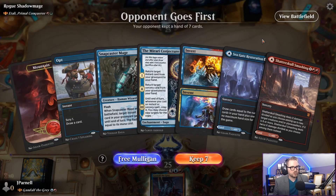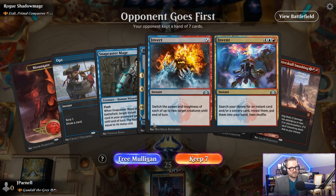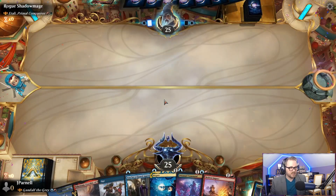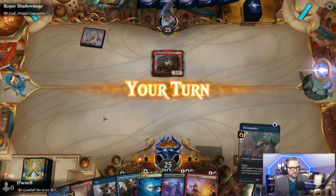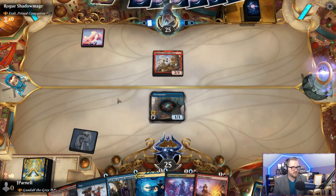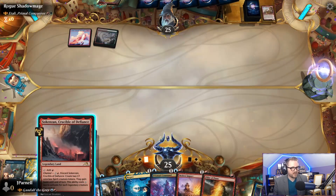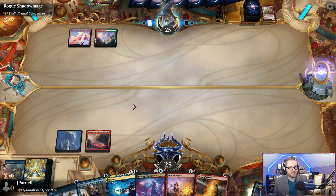Opponent goes first — that's a Tuli Primal Conqueror. This is a bit of a slow hand. It's not terrible, but it's pretty slow. I think we need a mulligan — see if we can find something better. Got some removal in case they try to ramp. We have Opt and then Negate if they try to ramp with non-creatures, so we should have a lot of it covered. We have a blocker, though — I will block. Try me, monkey. I dare you to try me. I'll block — no question. Never for a second thought about not blocking.